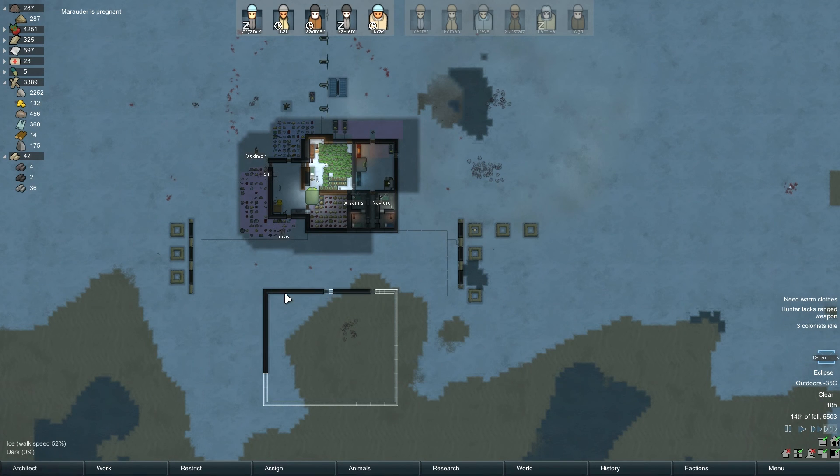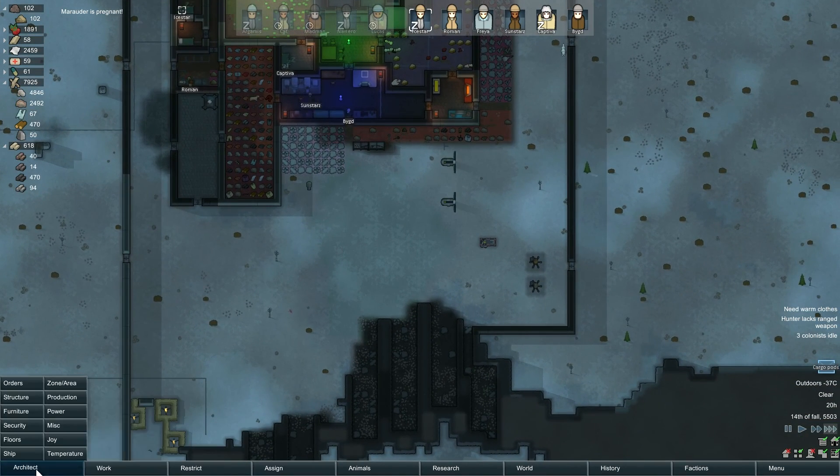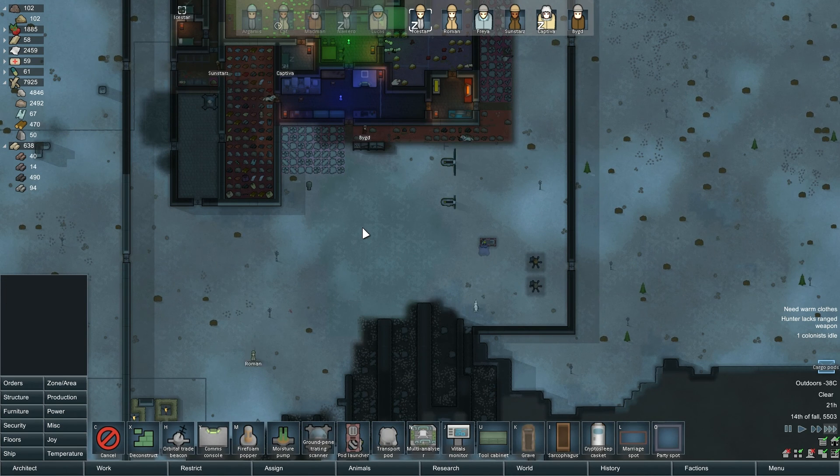We ran out of blocks and we got almost half done. We'll send another one — there's another transport pod. We'll send another batch of slate blocks to them.